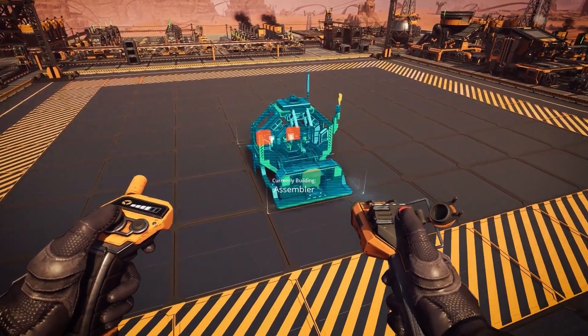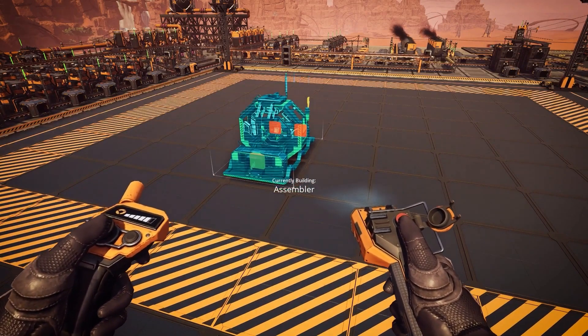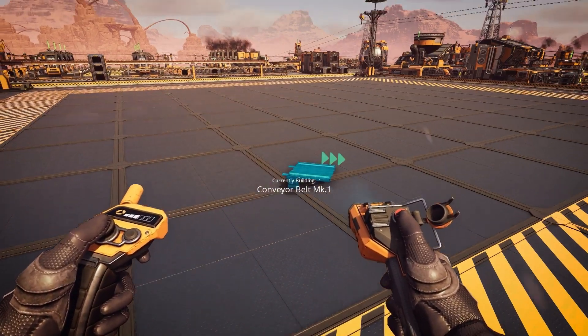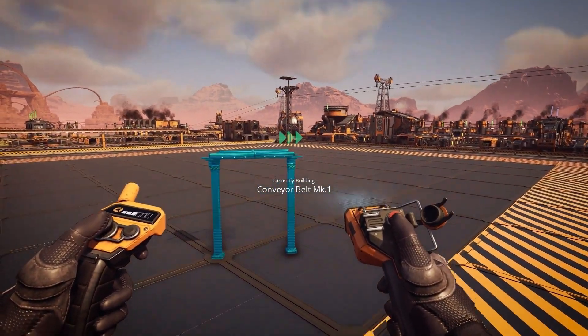One really nice new feature we've added is the ability to nudge holograms when building. When placing a hologram, it's now possible to lock down the placement so you can move around and make sure it's correctly placed, and if you need to make adjustments you can nudge the hologram to where you want to place the buildable. Another neat improvement to the build mechanics is that now you have a starting pole when placing conveyor belts and pipes, so you can get to building faster. We've also moved the validity check of the final placement to the poles instead.